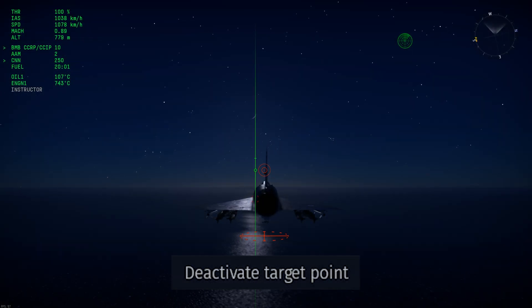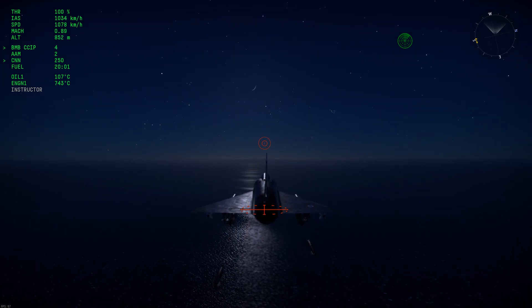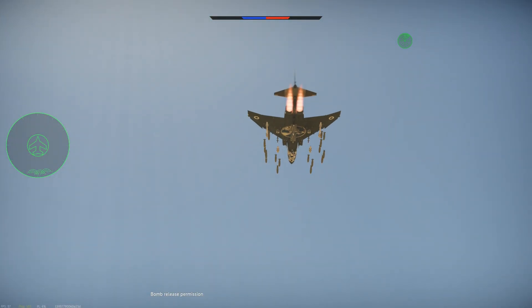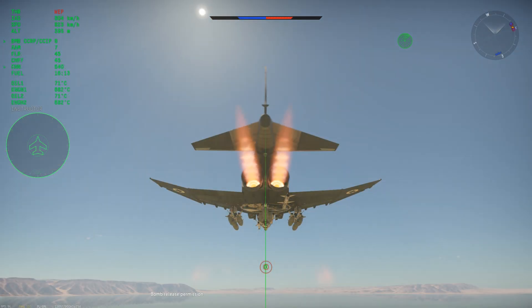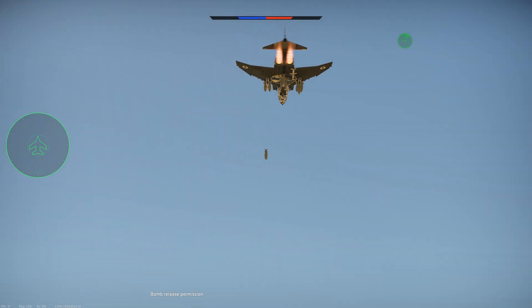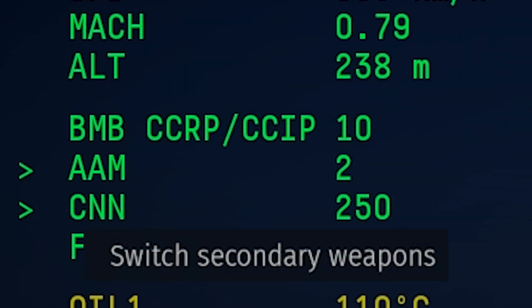Because of this, you need to use Deactivate Target Point to remove the selected point and exit CCRP mode if you want to go back to bombing normally. With CCRP, your bomb release quantity is very important because you need the right amount of bombs to release at the same time for the sake of accuracy. If you don't select a bomb quantity, your plane will only release one or two bombs. Use Switch Secondary Weapons to select your bombs.